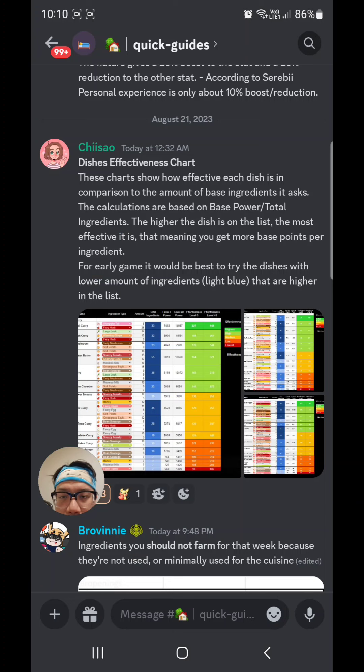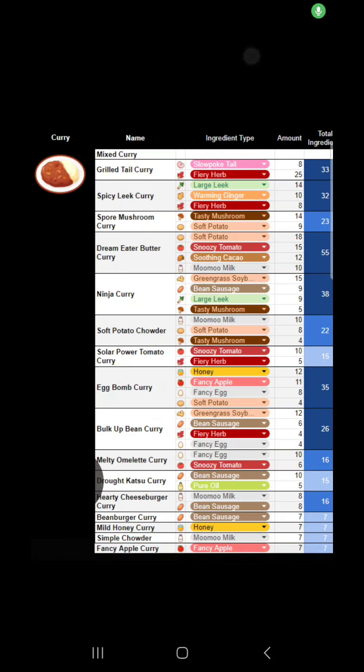It's under the quick guides. Now, what I'm actually talking about here is that if you analyze these charts, you will see that some ingredients are never used for certain weeks, and that would depend on whether you got curry, dessert, or salads.